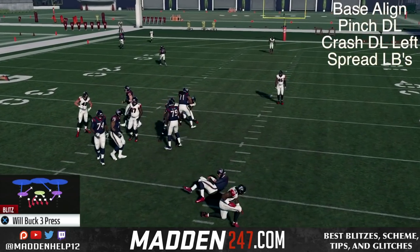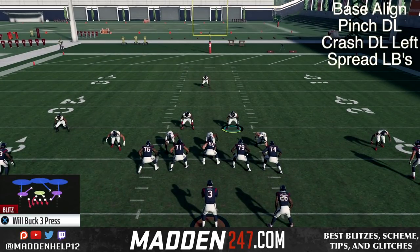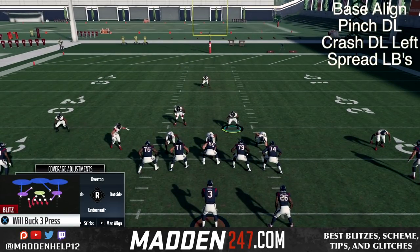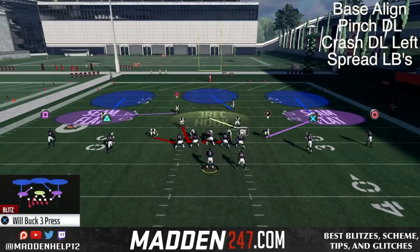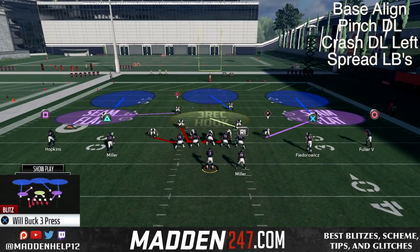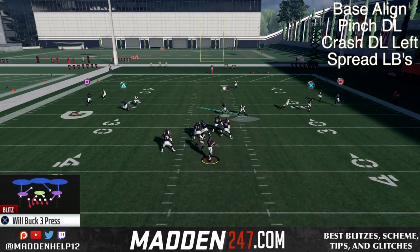You want to make sure you have someone with high speed and acceleration at the left middle linebacker position. Here you see we're IDing the mic and slide protecting without blocking the running back, and we're only sending five still. You're going to see that even though we slide protect to the left and ID the mic, we still get the guy coming in free.